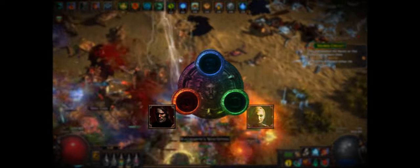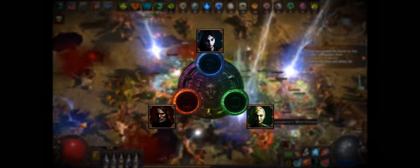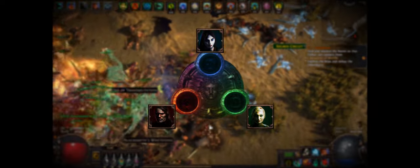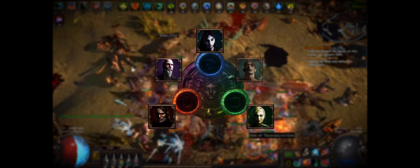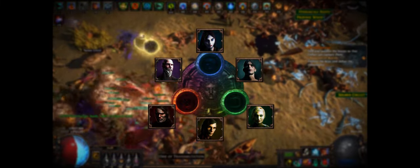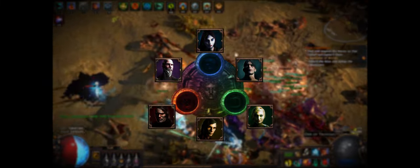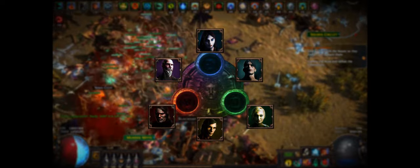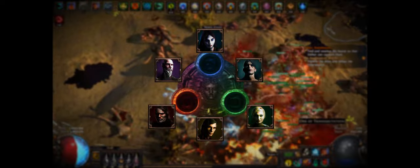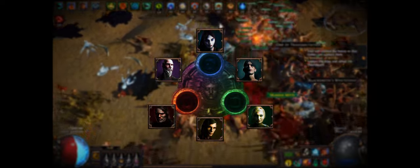Marauder, Ranger, and Witch are considered pure Strength, Dexterity, and Intelligence classes respectively, with the easiest access to the nodes that do the things those stats want to do. Templar, Shadow, and Duelist are considered hybrid classes, sitting between two of the aforementioned classes, allowing them easy access to some of the strongest nodes for the pure playstyles, as well as the ability to path more easily to things that would be hard for some of those classes to reach.